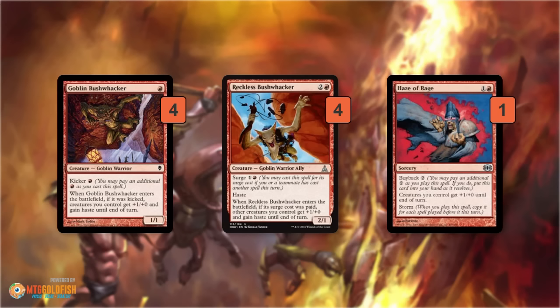We also have Haze of Rage, which is a backup Bushwhacker, but we need a real Bushwhacker to go with it since Haze of Rage doesn't give our creatures haste on its own. When we have a Reckless Bushwhacker, we can cast Haze of Rage afterwards — and because it has Storm, it gives all of our creatures at least +2/+0. If we cast a Memnite before that, it's +3/+0, since it's +1/+0 copying for each spell cast that turn. We have super explosive turns where we cast all our free stuff, cast a Bushwhacker to give everything haste, then finish with Haze of Rage to make everything massive.